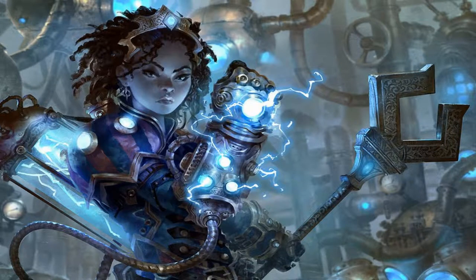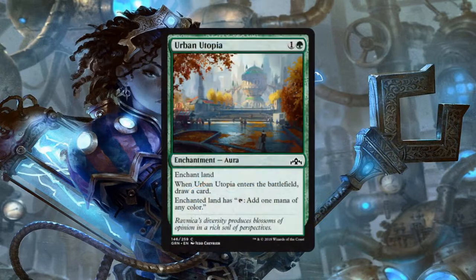We do have an honorable mention for green: Urban Utopia, an aura for 1 generic and 1 green mana that enchants a land. When it enters the battlefield, we get to draw a card, and then that land can be tapped for 1 mana of any color. If you happen to be going 3 colors and one of them is green, this turns out to be an amazing card. Making a land tap to produce any color mana is really good, it's only 2 mana, and the fact that it replaces itself in our hand makes this almost an auto-include in any green deck that's going to be running 2 or more other colors.